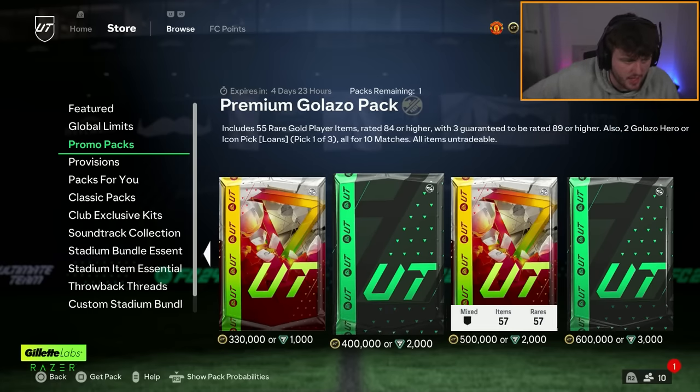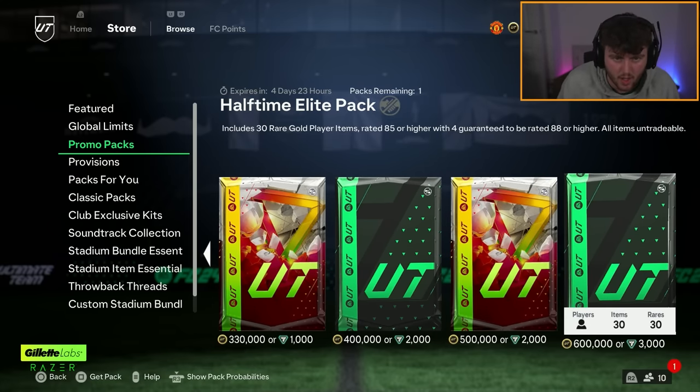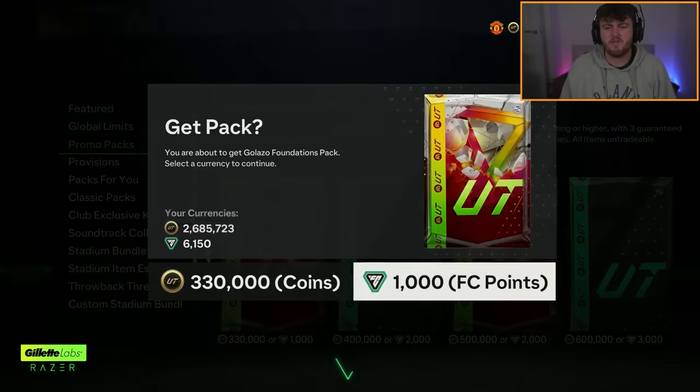They re-dropped some store packs as well - they re-released them. We'll open some of these. I'm going to do the Galazzo Foundation, Premium Galazzo, and the Halftime Elite Pack. We'll do Galazzo Foundation first - this is the attacker pack.